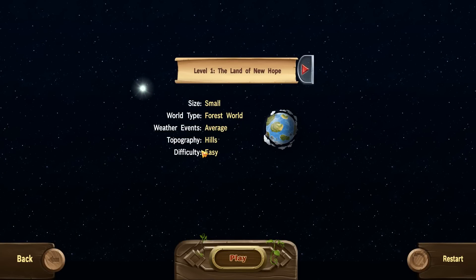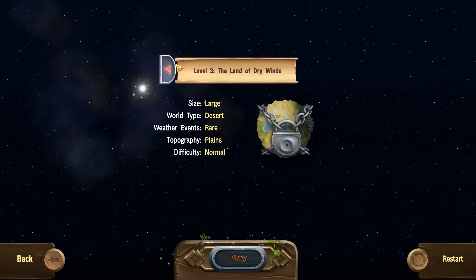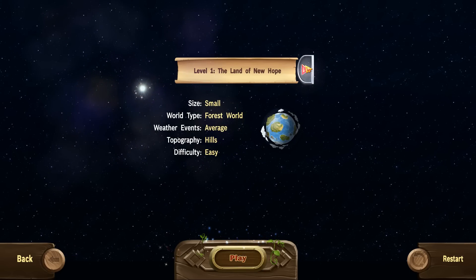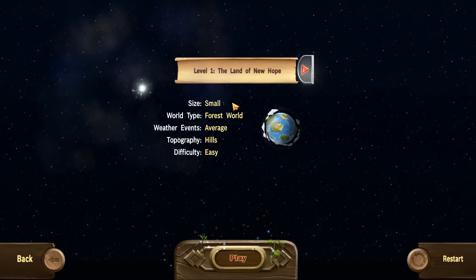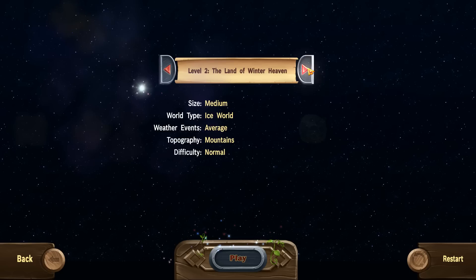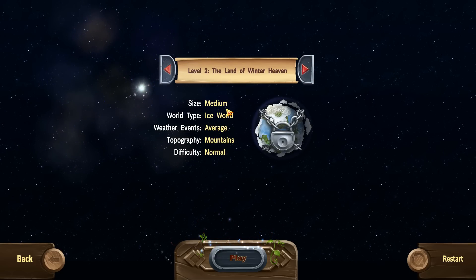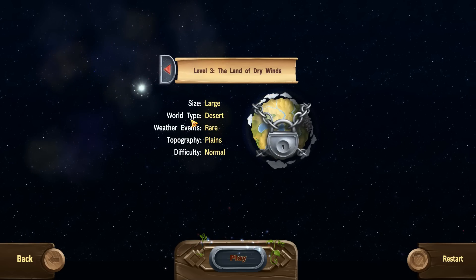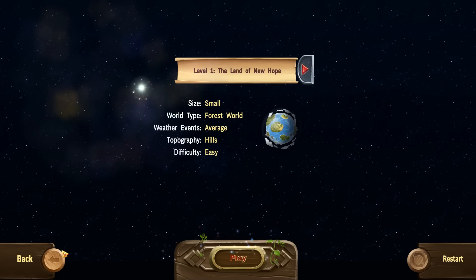Campaign mode's pretty cool - you have three levels at the moment, though they might add more since it is early access. It's quite close to being done judging by the game version. The first level is pretty easy - it's a small world size with average weather events and it's hilly. The second level is a bit harder with a noisy world, and then obviously you've got the large world which is a bit harder still.